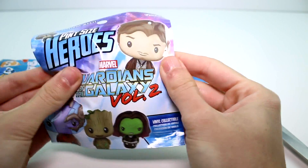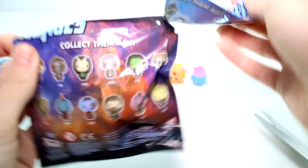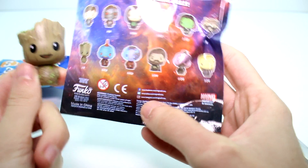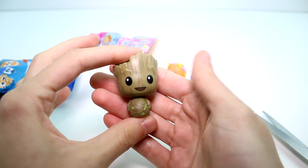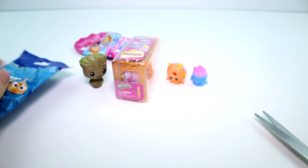Let's go ahead and open the Pint Size Heroes Guardians of the Galaxy Vol. 2. These are the ones you can collect and they have different rarities. So what is the rarity of Groot here? Let's see — it's a 1 in 8, so he's very common to find, but he's so cute. Oh my goodness, hello friend! He's so adorable, I love the detail on him. I love the Pint Size Heroes, I think they're really, really nicely done.